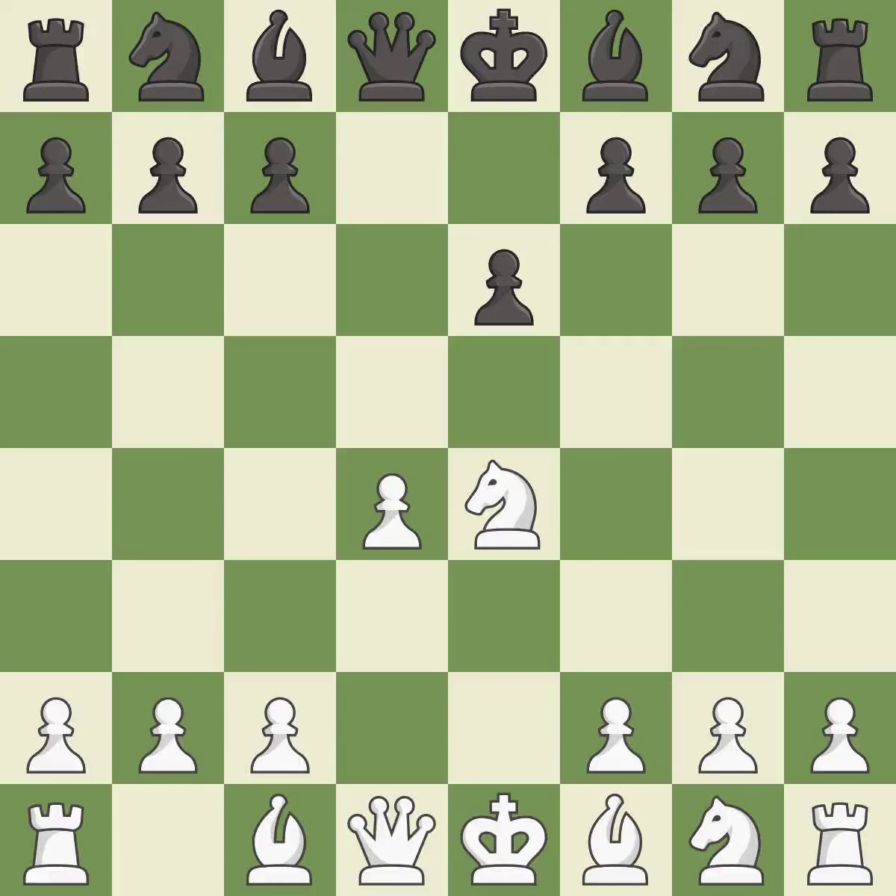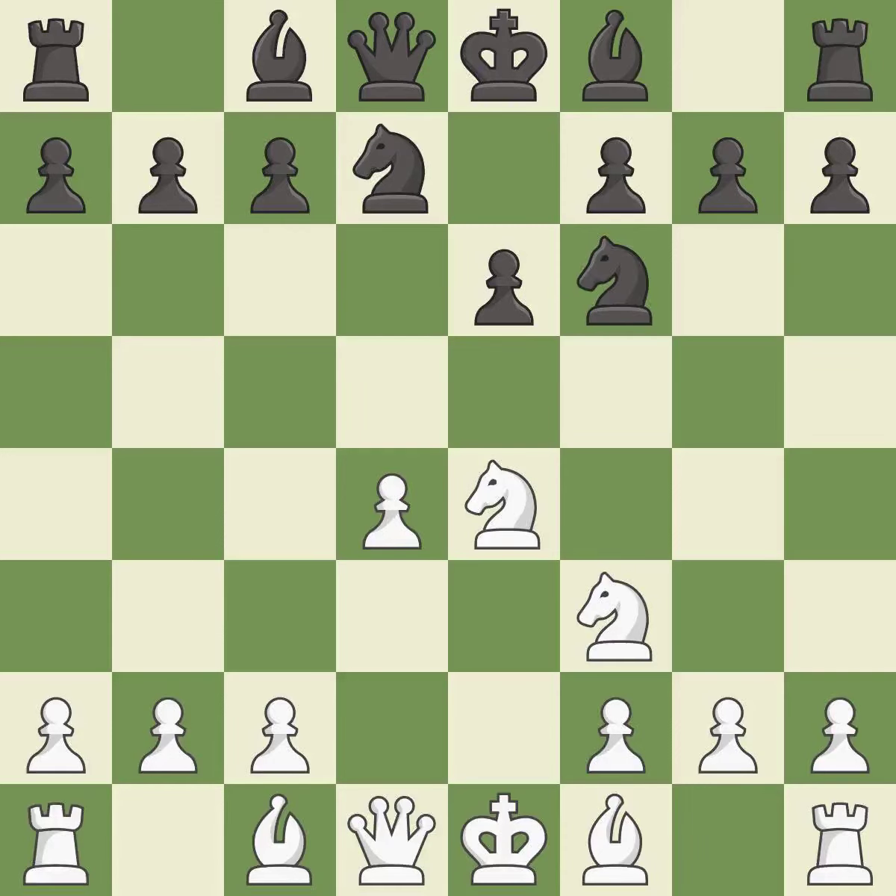Nxe4 recaptures a pawn and places the knight in the center. Nd7 develops the knight toward the center and prepares to play Ngf6 — when if white captures the knight on f6, then black can recapture with the knight on d7. Nf3 develops the knight toward the center, supports the d4 pawn, and controls the e5 square. Ngf6 develops the knight toward the center and attacks the knight on e4. It is the last book move.